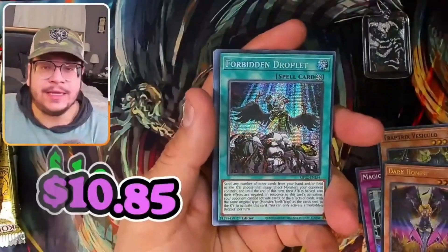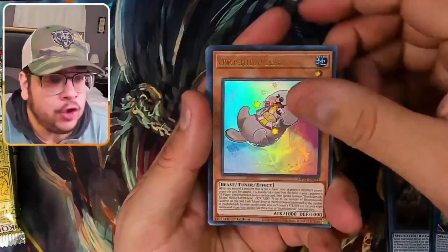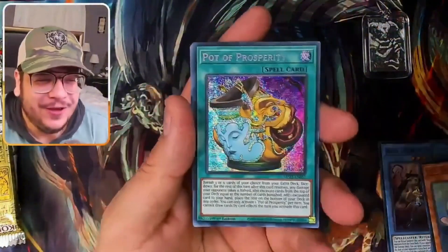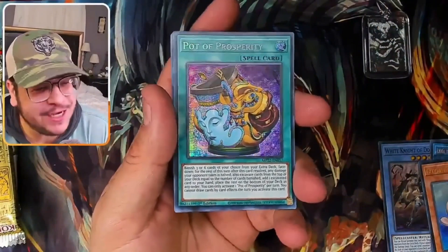Forbidden Droplet — let's go! In this set still really valuable, so that'll be amazing. Lena the Light Charmer — bro, it hurt me, it hurt me. I can't make this up man, you really can't make this up. Jacob also number two!